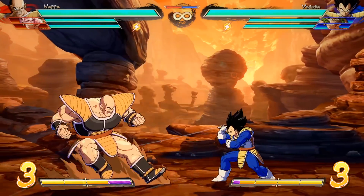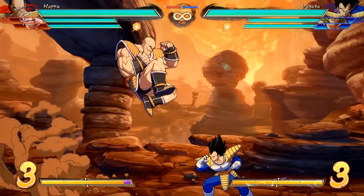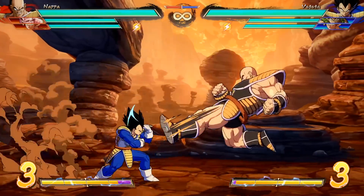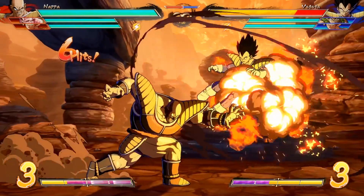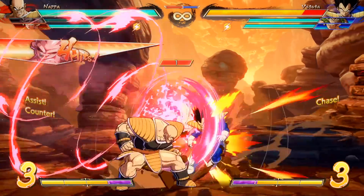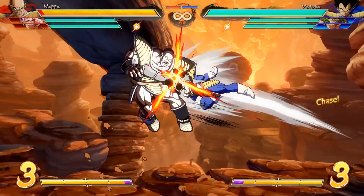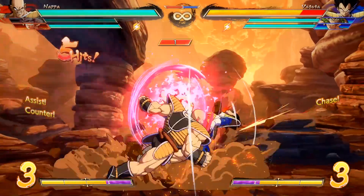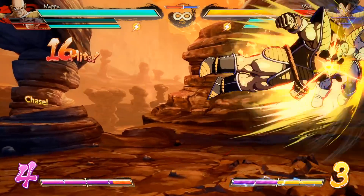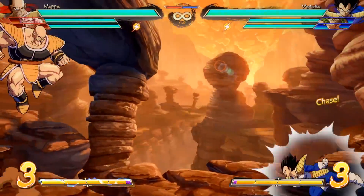Let's start talking about Nappa's tools, beginning with his air options. In general, Nappa has solid air normals. He has a good jump medium and jump heavy for air-to-ground use. His jump M in particular is useful for cross-ups, even at close range. His jump L is pretty solid for air-to-air use, and is surprisingly consistent at hitting superdash, so long as it isn't coming from below. Just be ready to convert with an assist or vanish. Even though Nappa's air normals are considered decent, his air game is widely considered one of his biggest weaknesses, since he has very few unique tools in the air, and he lacks high damage conversions when air-to-airing opponents.